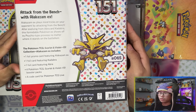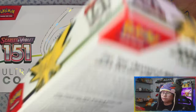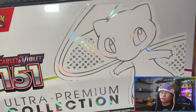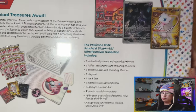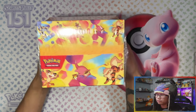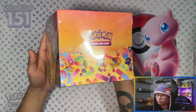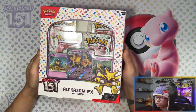This was pretty much all I was waiting for to do a full product opening. Here's Alakazam EX — attack from the bench. There's the contents. Zapdos EX — already done a video on this one, link will be in the description. Here's the Ultra Premium Collection — already done a video as well. And here are the mini tins — did a separate video with these and Zapdos.